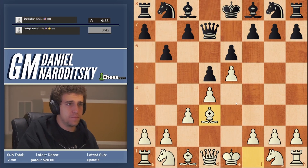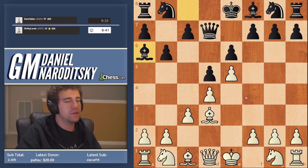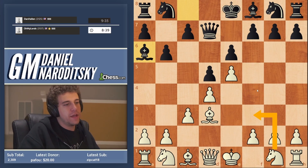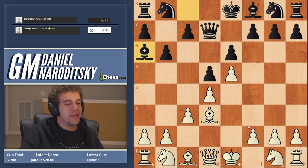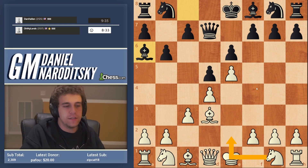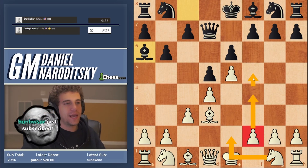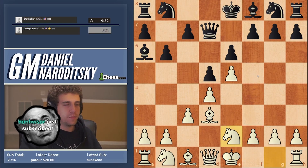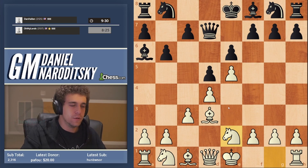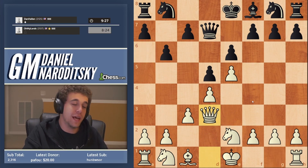I propose to first develop the bishop to d3. Here most people would be inclined to go knight f3, but I quite like the idea of putting the knight on e2. The advantage is that it leaves the f-pawn unobstructed, which means that once we castle we have the very typical plan of advancing the f-pawn forward as quickly as possible to break down the king side. In these types of French positions I like putting the knight on e2.